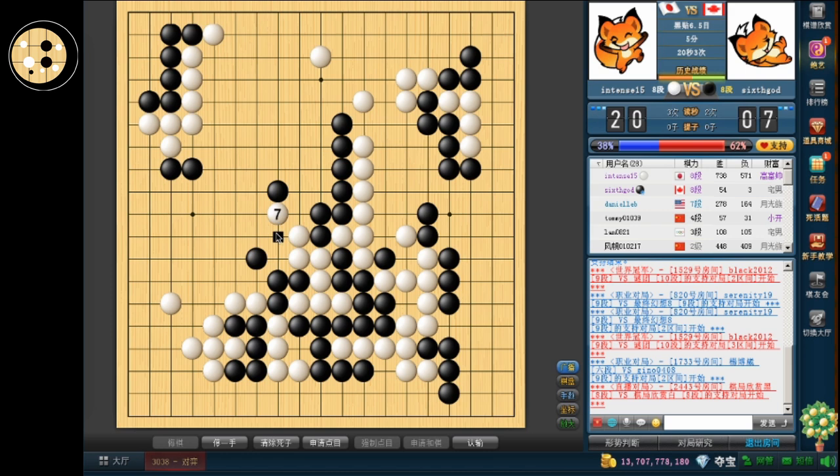What is he trying to do here? I'm pretty sure none of these things will work. He has this cut now. But he wedged, so that kind of gives that part out. He's got a little bit here, but I don't think these exchanges are good for white either.